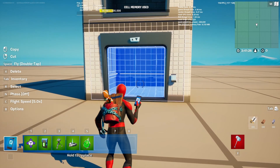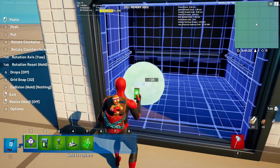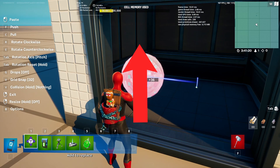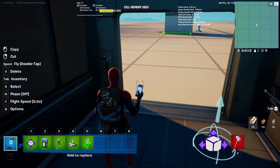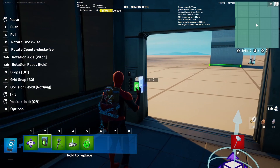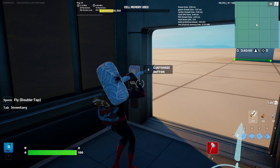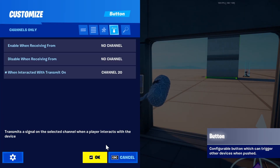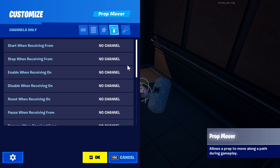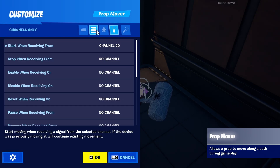Once you have all these things, you're ready to go. Place down your prop mover and make sure it's facing upwards. Place your button on the side of the elevator. Set it up so that when the button is interacted with, it transmits on channel 20, and the prop mover starts when transmitted on channel 20.